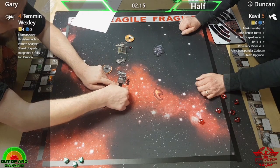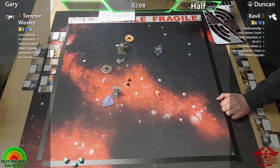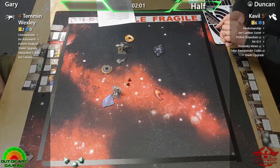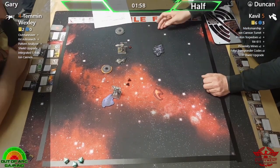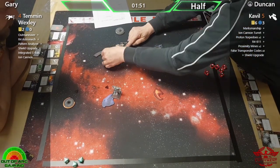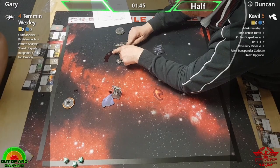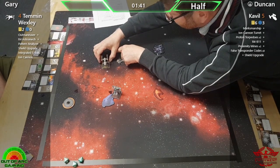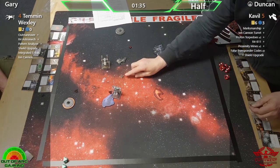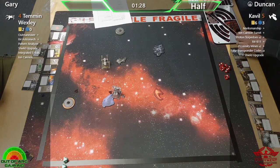Oh how close is he going to get to that? Ion from one to the other — and that's two damage there as well! Duncan, leave the poor man alone — this is just brutal now! It's very well played, using the tools Duncan has got very effectively. In the previous round Temmin should have been able to take a focus, but he's on an obstacle so definitely couldn't take an action this time. Duncan is really utilizing Cavil's ability with the Ion Cannon.